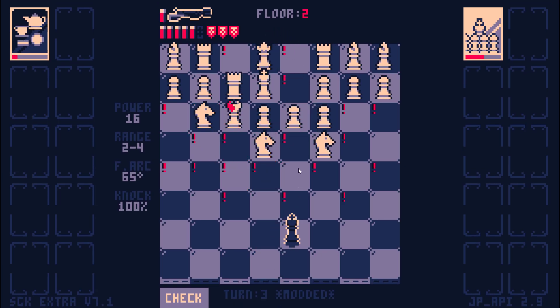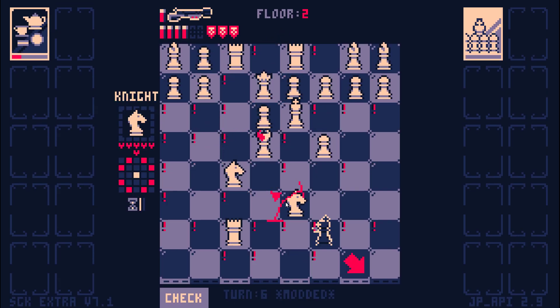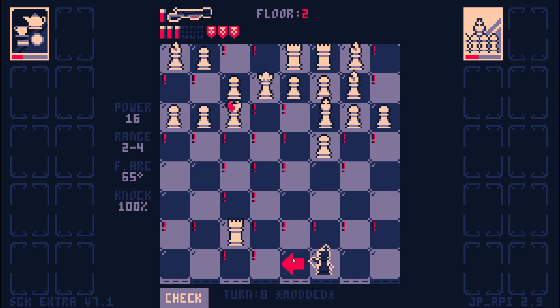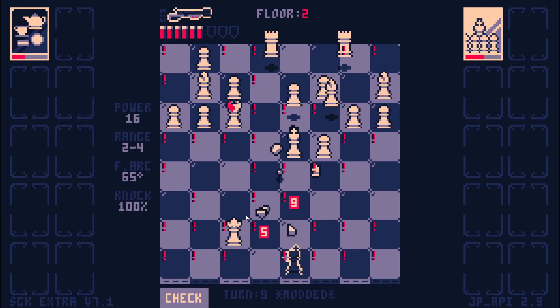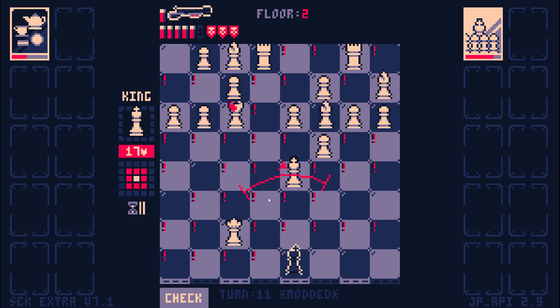I could one-shot a Trowel rook because of how strong my gun is. I don't like where this is headed. Can we just knock back both of these? I've got to take out this queen. If I was confident I could kill this king in two shots, I would just shoot him, but I'm not.